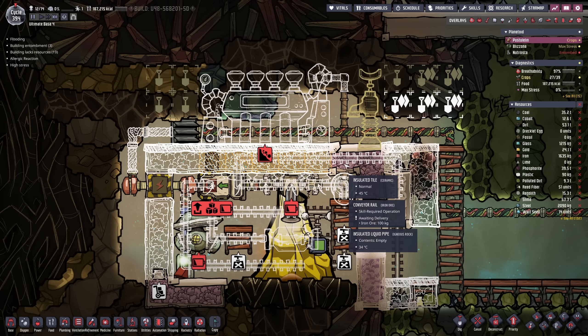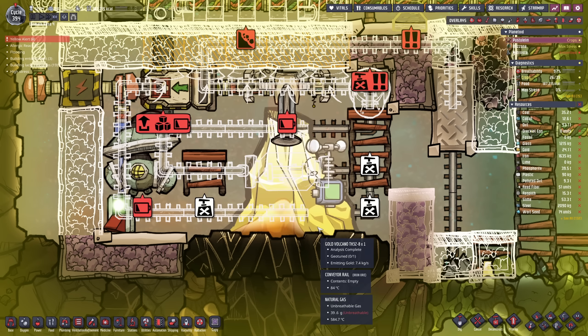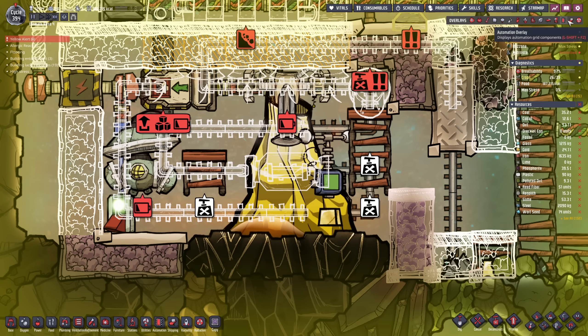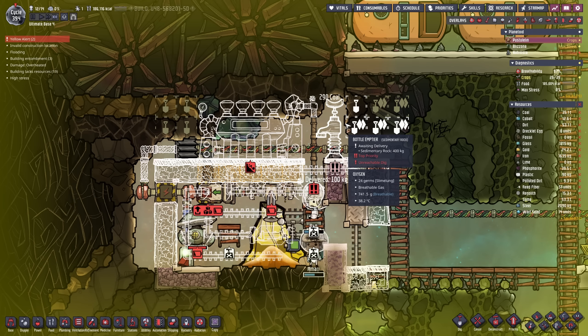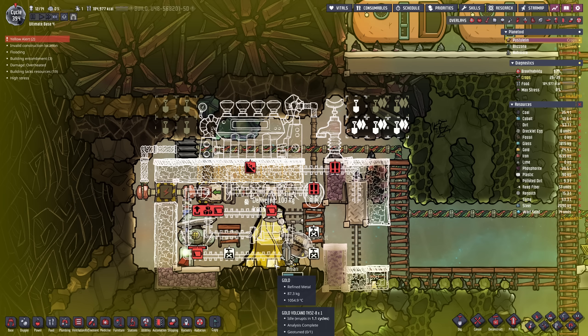How about we add a little bottle emptier here — maybe open up this insulated tile. Yeah, this is now gonna spread and actually melt some of my rails possibly. I was not properly thinking this through. Come on, build that bottle emptier for me — we're gonna overheat so crazy.